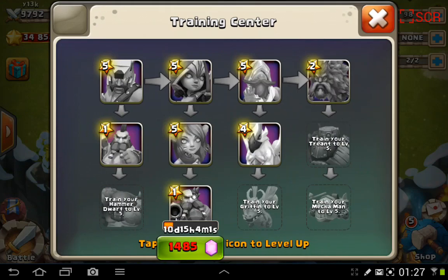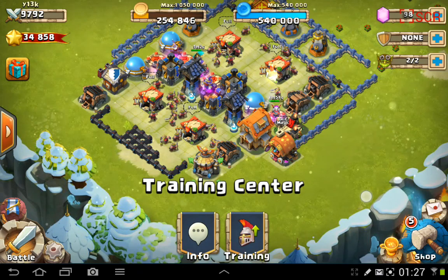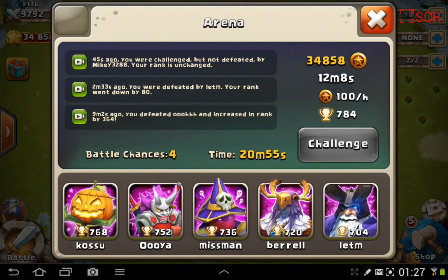Here you can see my troops. Level 1 Shotgun Dwarves going to level 2. I've got level 4 Griffins, which is not too bad. I'm not spending any gems on leveling these guys up. So there you go. You can see my arena rank right now is 784, going for 100 hero badges an hour — not too shabby.